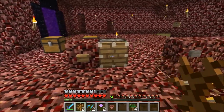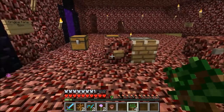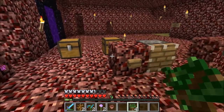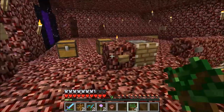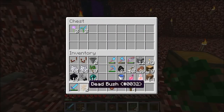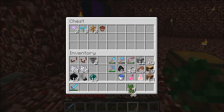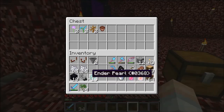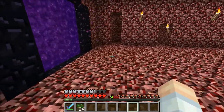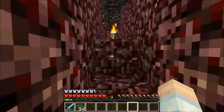Now that you have four dark oak saplings, you need to get 32 total. That's because we need to go to another exploit. Let's put away this stuff — we've got 34, that's more than enough. What we need to do is get to the roof of the nether.